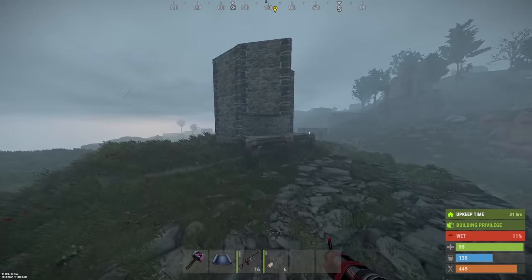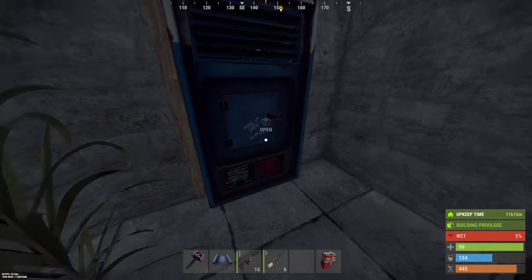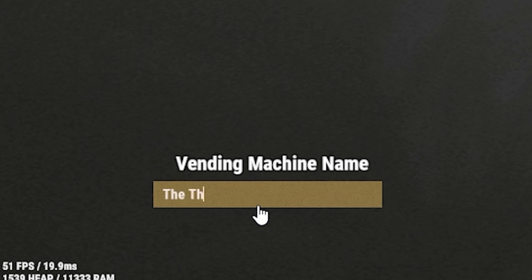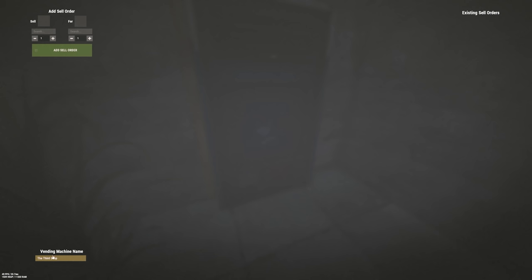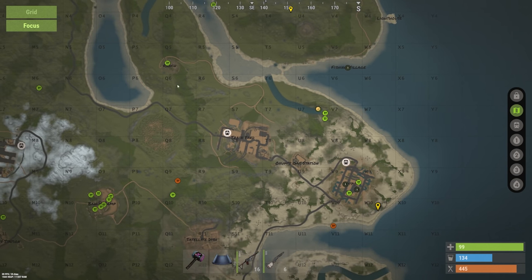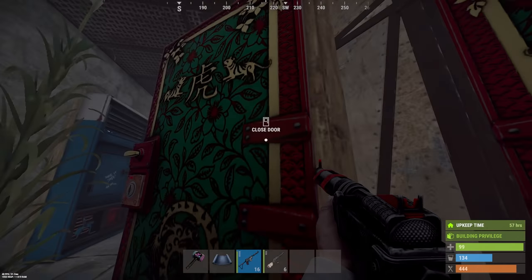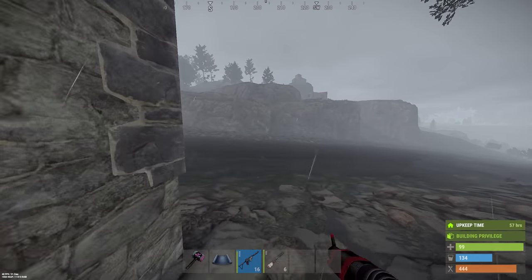The third shop is up and running. Let's stick the explosive stuff in there. We're going to sell satchel charges — nobody else is selling this so I can sell it for anything. Let's do 100 scrap. Bean can for 40 scrap. Garage door for 100 scrap — probably a popular item. That's good to go. As you can see, we've got three shops on the map now.